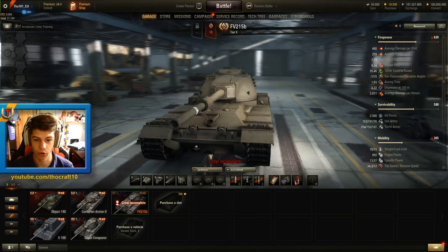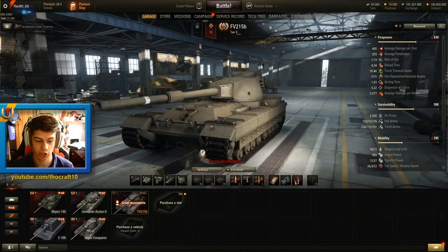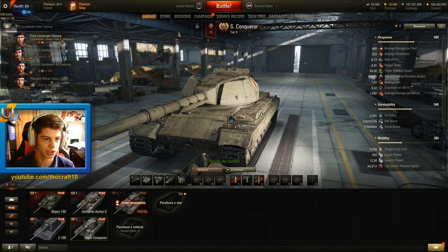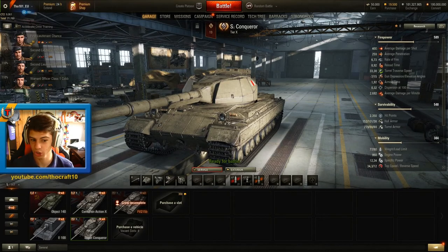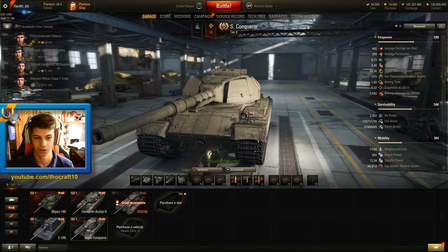Luckily the FV215B will not be removed from the game - it will be retired and turned into a rewards vehicle, so you will be able to train your crews with this tier 10 reward tank. You will not be able to make any credits with it though, so that's a thing that sucks. If you have the FV215B in your garage when 9.20 hits the live server, you will get the Super Conqueror for free, just like me - the FV215B was actually my first tier 10 tank.